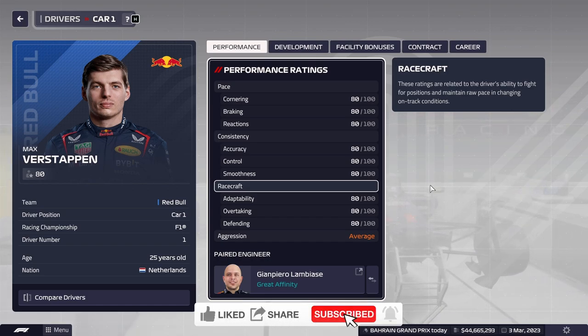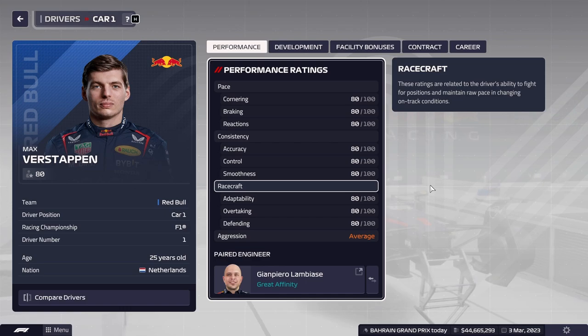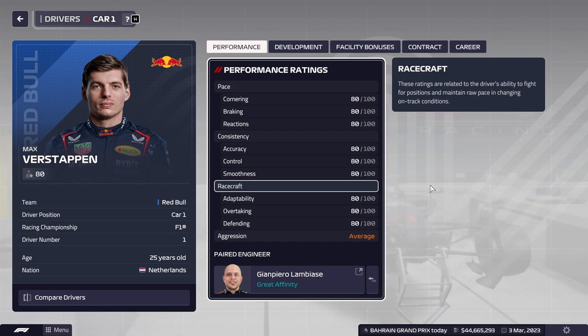To test this out, we've used an editor, as you can see from Verstappen here. We changed all his stats to 80. We're going to be using the Red Bull because it's the quickest car. The idea here is very simple — we're going to be taking these four stats and in order, raise them by 20 points each to the maximum, do a test run, and compare lap times to see how much you gain or potentially lose by raising one stat over another.